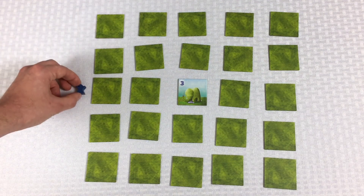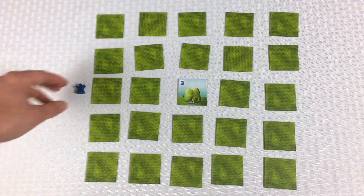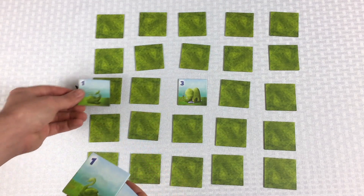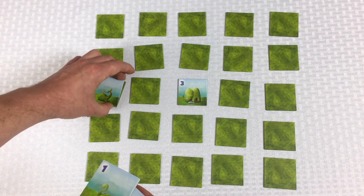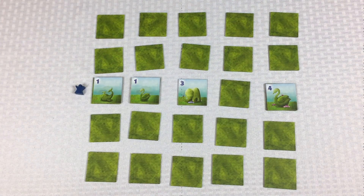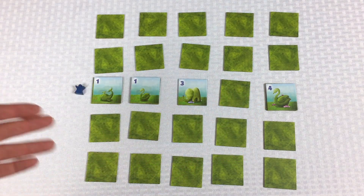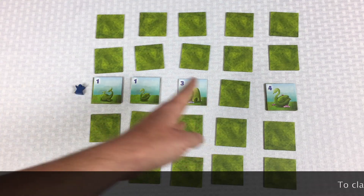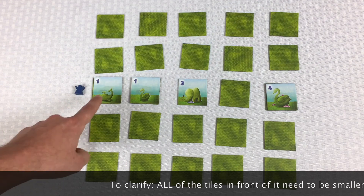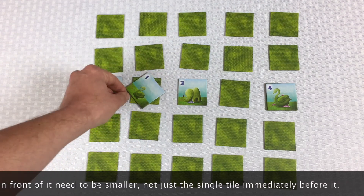Let me set up some examples of how scoring works. At the end of the game, you'd normally have all eight visitors out and score all directions, but let's score for just one visitor looking this way. The way this visitor scores is: each tile counts for the number of points it shows, but only if it's visible. To be visible, the tile in front of it has to be smaller. So this tile can definitely see this whale — that's one point — but because it's the same size as the swan, they can't see the swan.